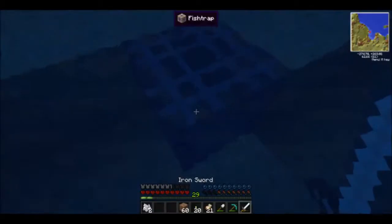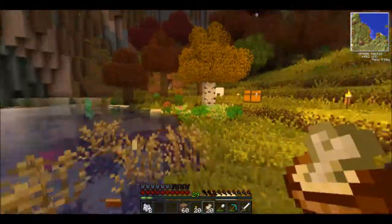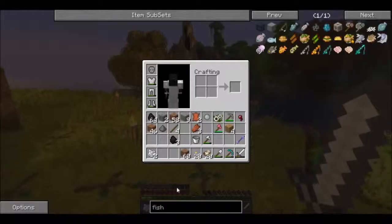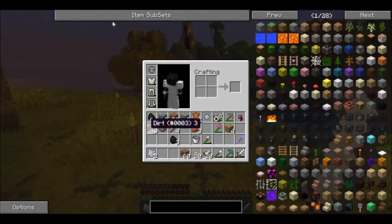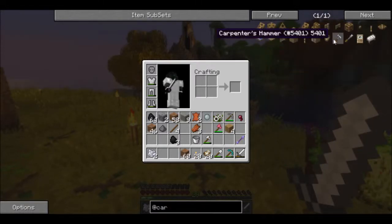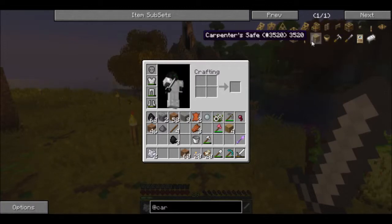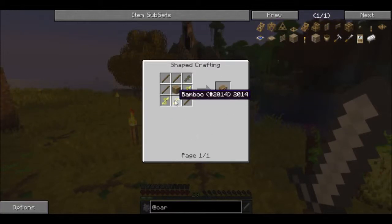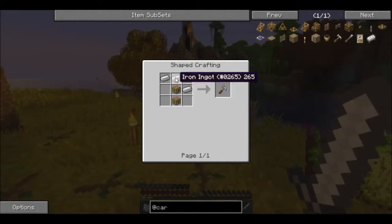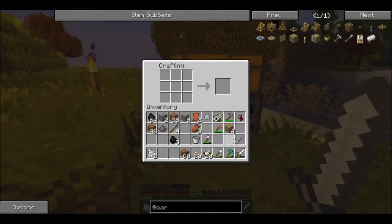I'm wondering if we can actually put a hopper on this, because we could automate this to automatically put it into a chest. I'll have to look into that. I think for the carpenter mod — let's look at it. Yeah, here we go, we're going to need a carpenter hammer, and we might also need a chisel. Then we're going to have to build the carpenter blocks — that's just sticks and a piece of wood. The hammer is two carpenter blocks and some iron ingots. We're going to need a lot of wood.